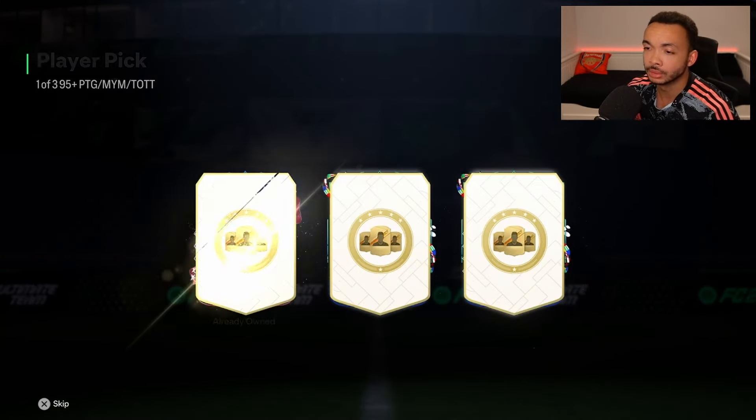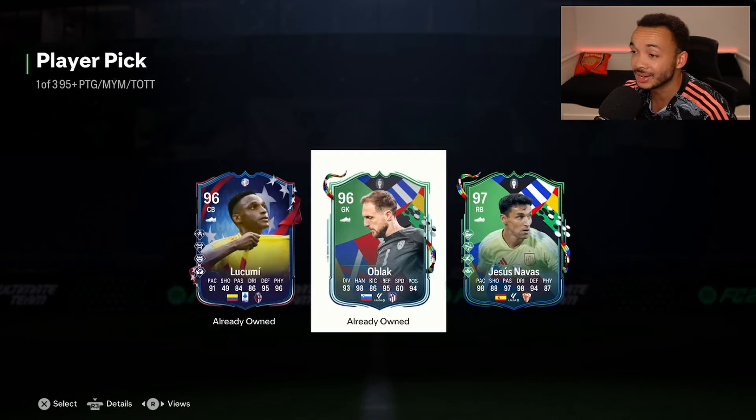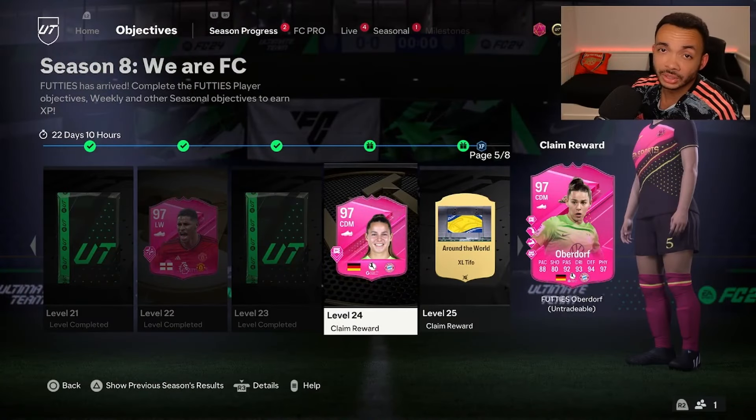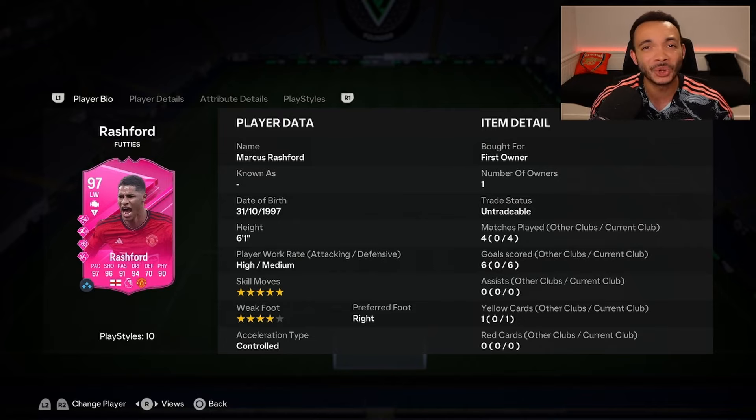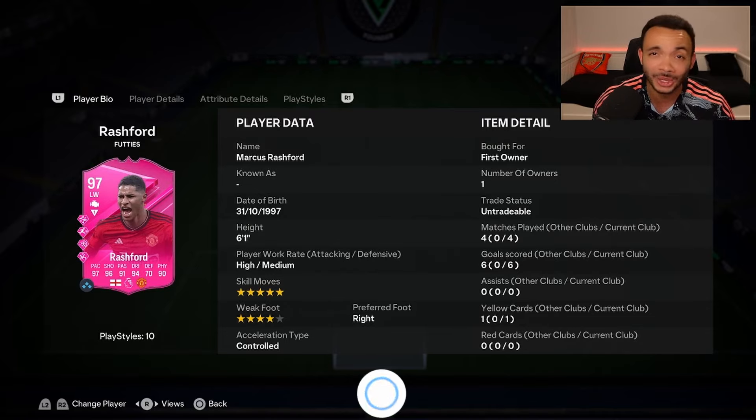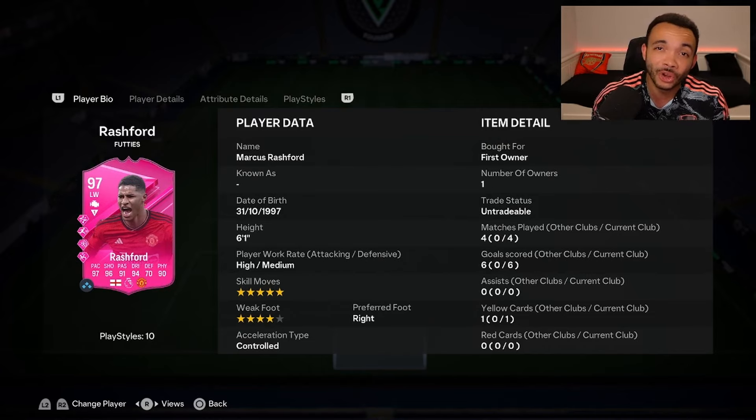Next — Saliba. Come on. Jesus Navas, 97-rated — we'll take that as well, he's worth a little bit. Rules weren't terrible to be fair, and we've just unlocked Obudor so we can get some more XP. In four games, Rashford got six goals and no assists — not bad. The tools got some bangers as well.